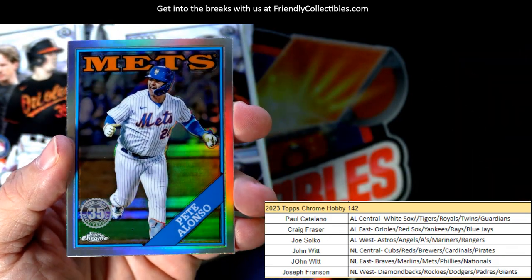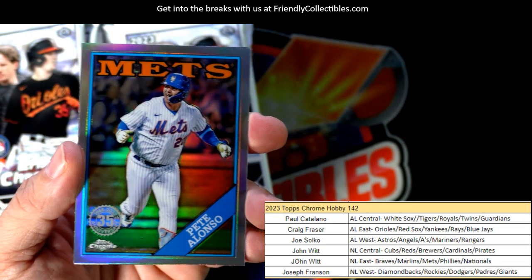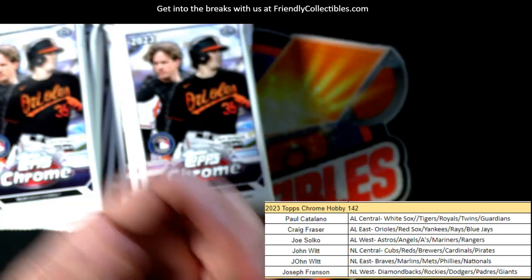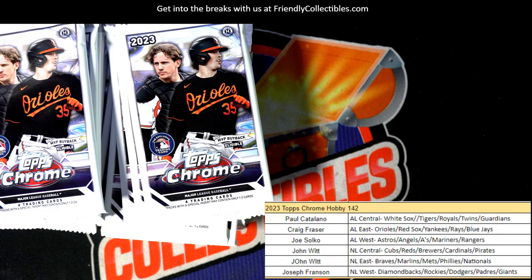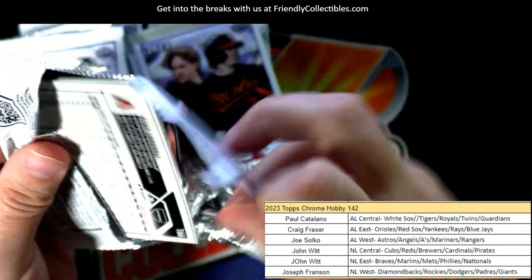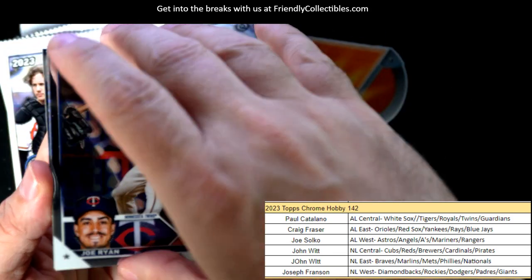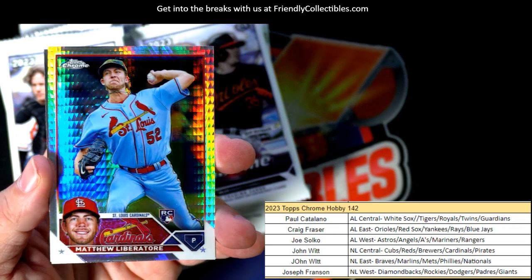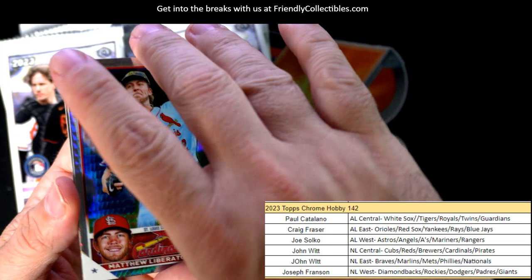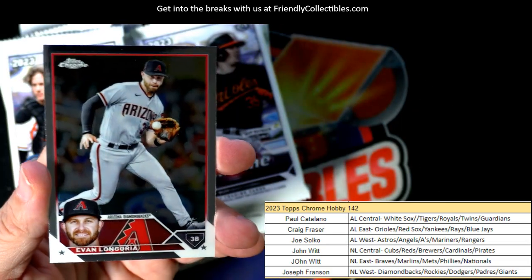There's a Pete Alonzo 35th stamp, and that's going out to John W — National League East. Let's see what kind of crazy stuff we can get out of here, I want to pull a super really bad. Joe Ryan — okay, there's a nice Matthew Liberatore rookie card prism refractor. John W, that's coming out to you man, good one.